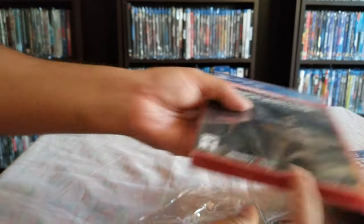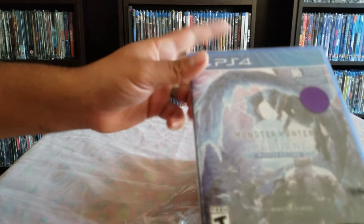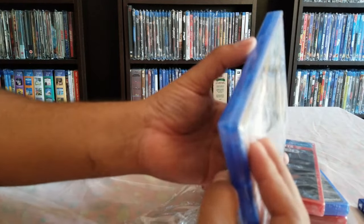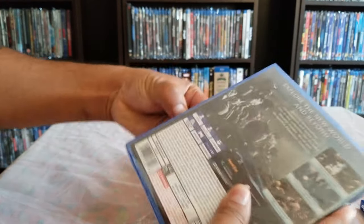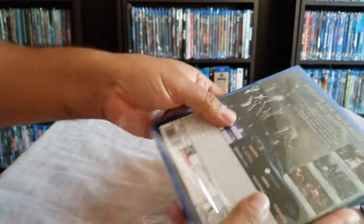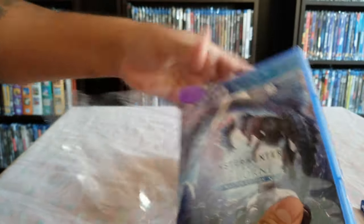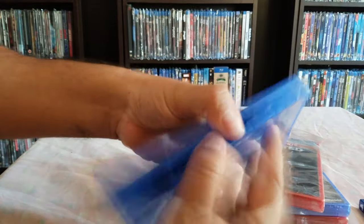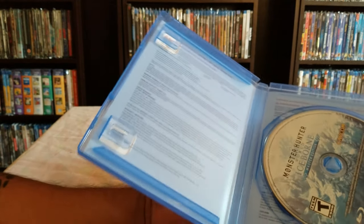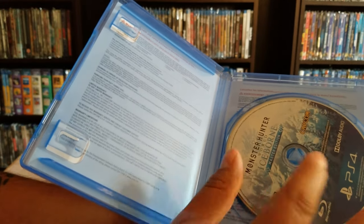I'm excited to get all of these rolling. I thought Monster Hunter World didn't include the base game, but looking at it again I think it does bring everything. I should open it — let's see what's inside. Maybe there's a digital code or something. No digital code, but it does say Master Edition, so I think that's the one that brings everything.